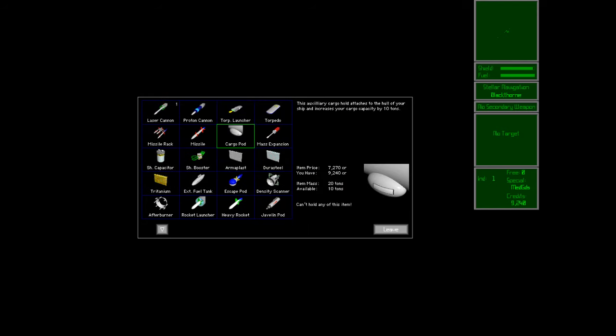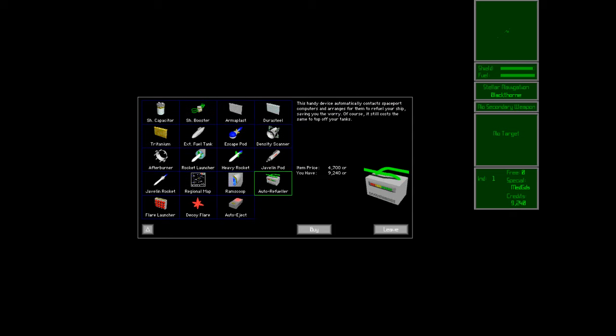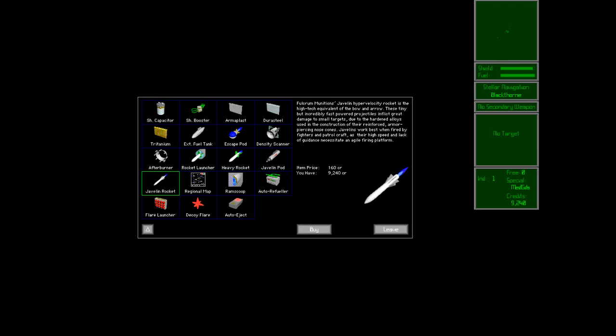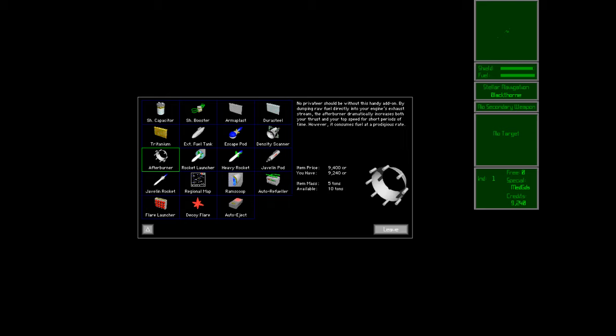Any ideas whether I should buy any of this stuff? I can afford a few things — an auto-refueler, a decoy flare, a map. The flares never worked that well; I wouldn't recommend them. It was a cool idea inspired by real jet airplanes that didn't translate so well to the game. I cannot afford a ram scoop. We'll just move on for now.